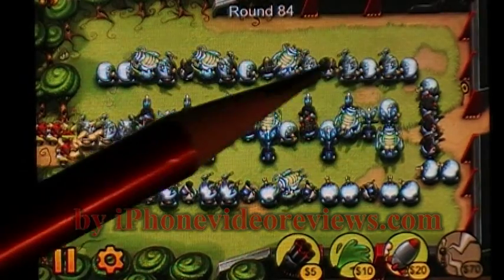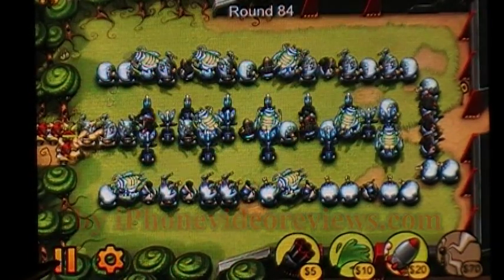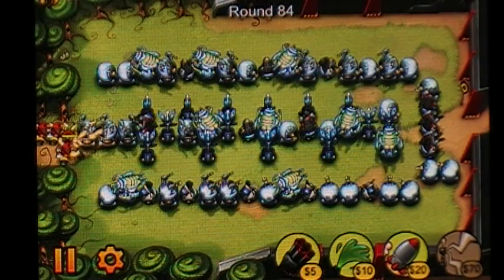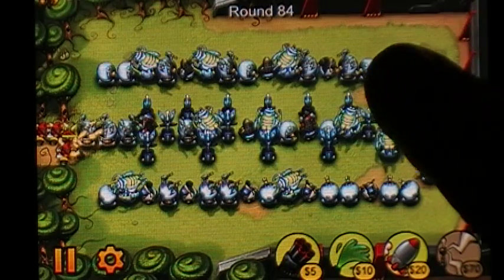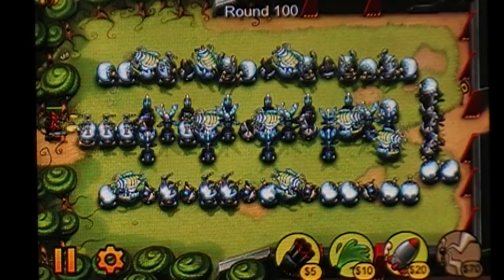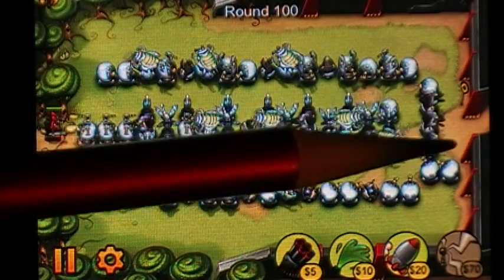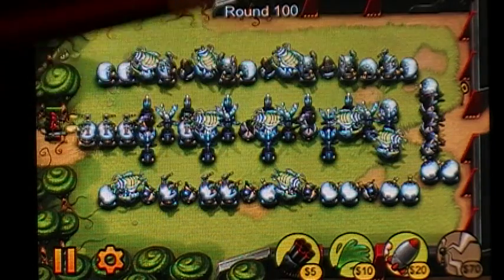If your guns don't take them out, you can pause the game, delete this gun, and move it up here so they'll circle back. Using a pattern like this, you can actually stop everything from escaping except for the helicopters.